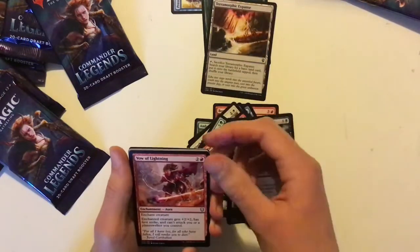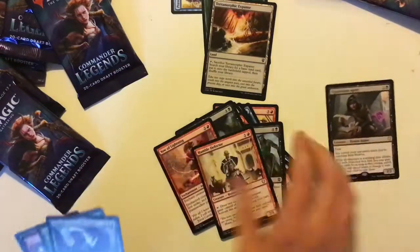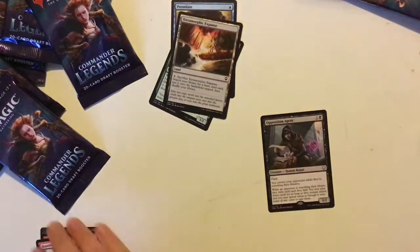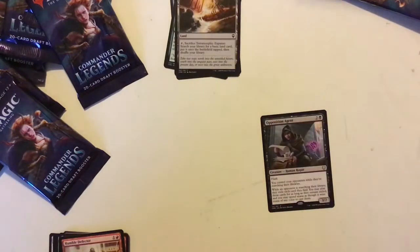Revenant, Vow of Lightning, Humble Defector, and an Opposition Agent. This was a very disputed card. A lot of people find it a bit overpowered — and understandably, because you can gain control of people when they're searching a library, you can look at their hand. It's probably even playable in Legacy.